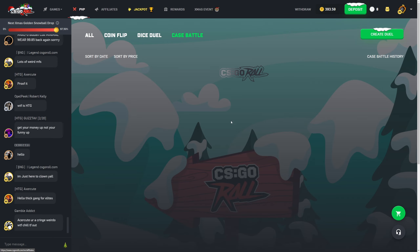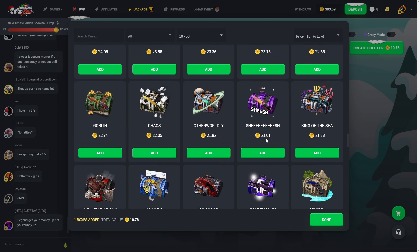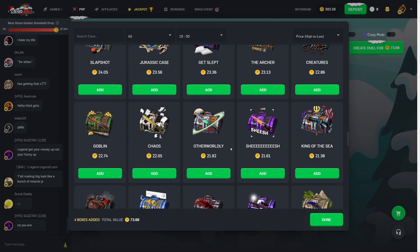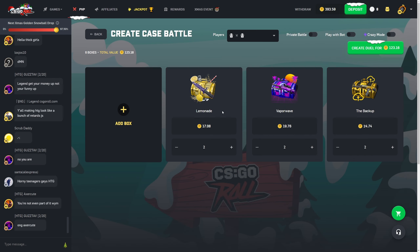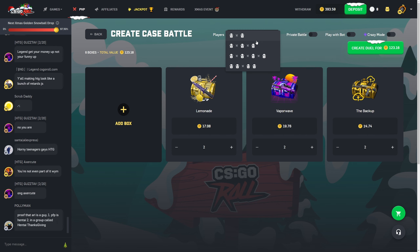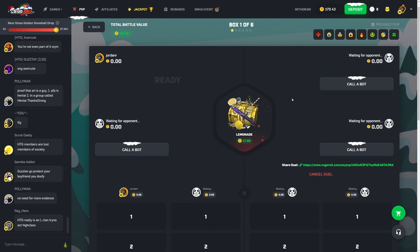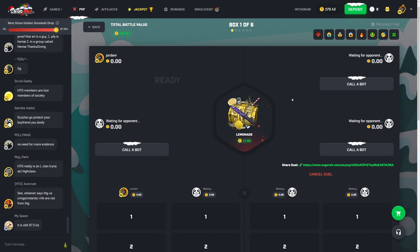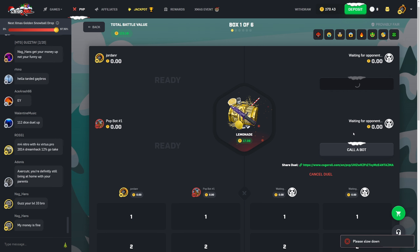I think they also changed around the prices of cases here, because I don't remember the Vaporwave being 19 and the Sheesh case wasn't 21 — I'm pretty sure it was like 18 or 19. They've definitely changed the prices recently, so they've probably also changed the odds. Maybe this reflects updated item prices on the site. We'll go ahead and do this battle: two Lemonade cases, two Vaporwave, and two Backup cases. Going to do it in 2v2s again. Looks like no one wants to join this battle, so I'm just going to call bots for every single slot.